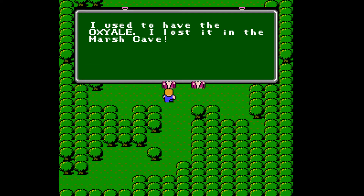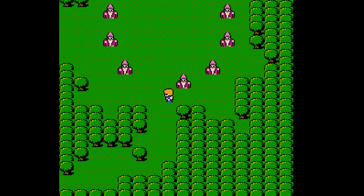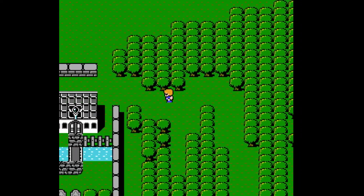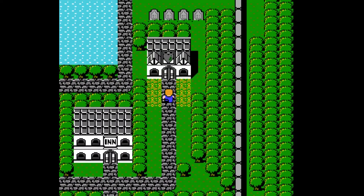The Oxy Gale's in the Marsh Cave. So I don't really need to go to the Marsh Cave right now — oh wait, there are two checks in there. So actually, if I get the key and Canal, unless the key's in the Marsh Cave... So I got the canal, meaning at some point I would have had to come here through the river anyway.